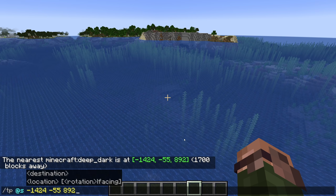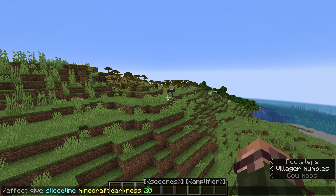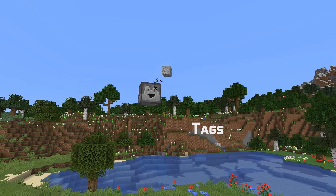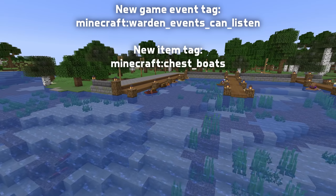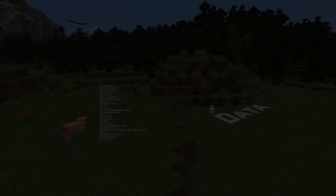Let's start with a command change. The locate biome command now searches in 3D properly, which means it will locate cave biomes correctly. It also now returns all three coordinates in the output, so you'll get teleported to the correct height if you use the command from clicking them. The new darkness effect is now available as a parameter to the effect command, and the new swift sneak enchantment is now available for use with the enchant command.